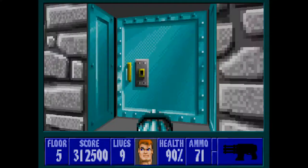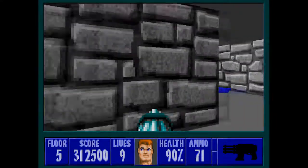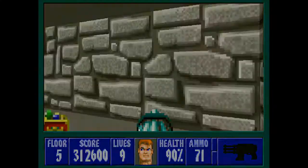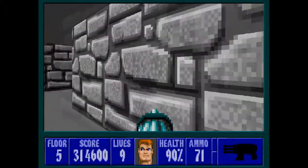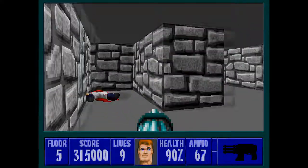There are three doors — one of them is locked. This leads to the main part of the level. On the left hand side there are some supplies. Again two paths; we'll go right this time and grab this treasure. On the left path you've got a little guy hiding in this alcove.